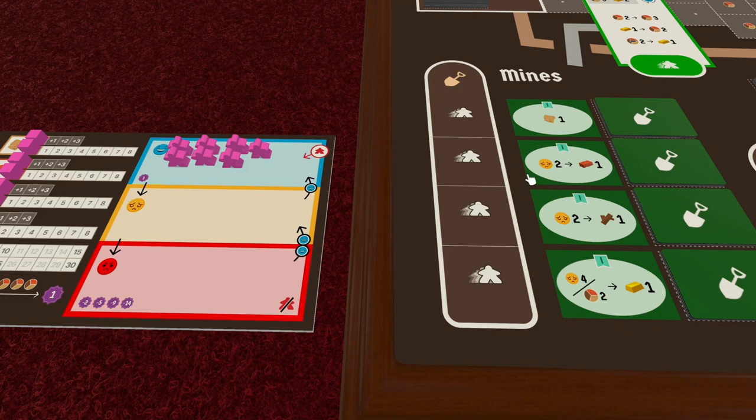Let's say this player wants to use this space of the board to gain one play. First they send one of their happy workers to that space. Then they have to pay two additional workers by moving two of their workers from the happy space to the tired space.